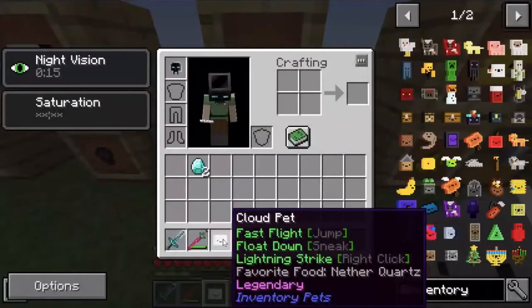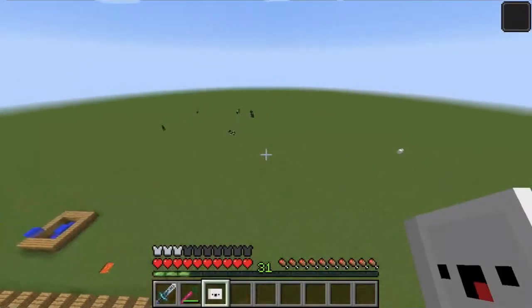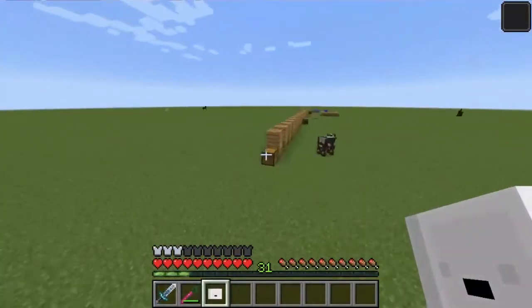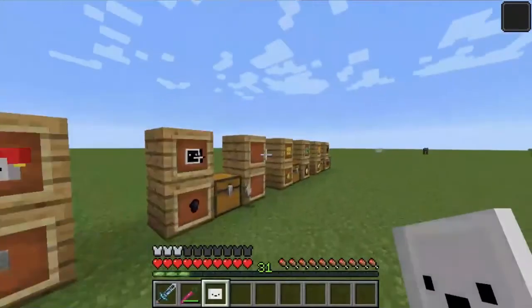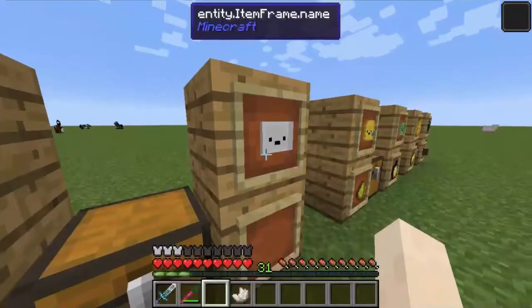Next up, we have the Cloud pet. Using Nether Quartz, it allows you to fly extremely fast. If you already can fly, it makes you much faster — it makes you fly as fast as the Infinity Armor.